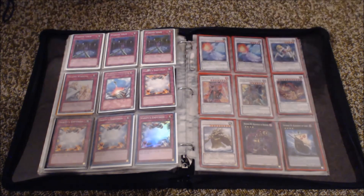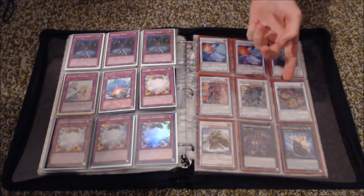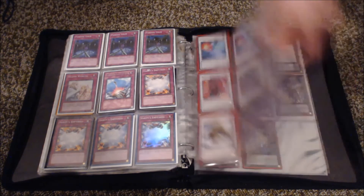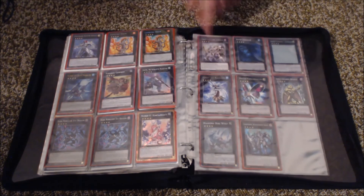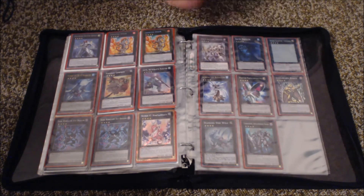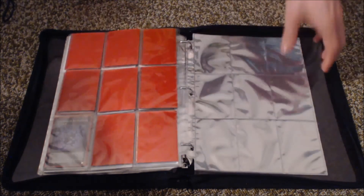And then we got Synchro Monsters: couple of Amidus, Catastro, Crimson Blade, Dark Strike Fighter, Star Eater, Jugheading Castle. Then Rank 4s: Rhapsody in Berserk, Black Ship of Corn, Exciton, a couple of Vaval Chains, 101, Cowboy, Castel, couple of Dark Rebellions — I pulled one and bought another, then pulled one at the next event. Heartland Draco, Number 86, Excalibur next to the Abysstula, Number 101, and a few others as well.